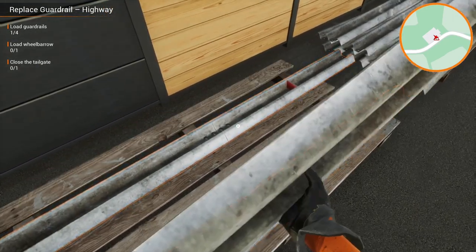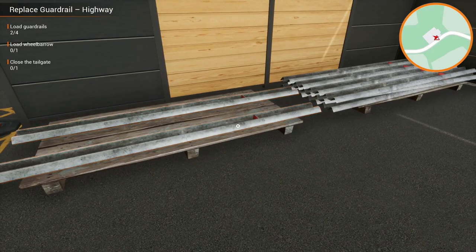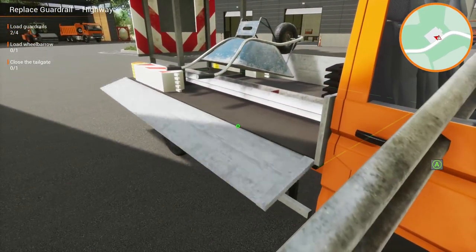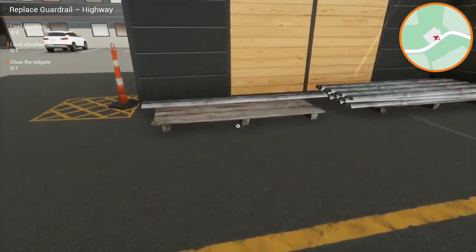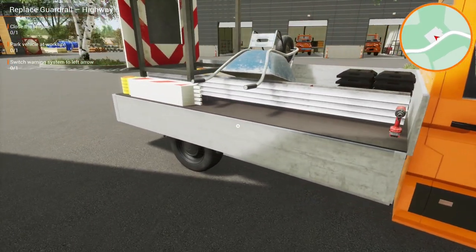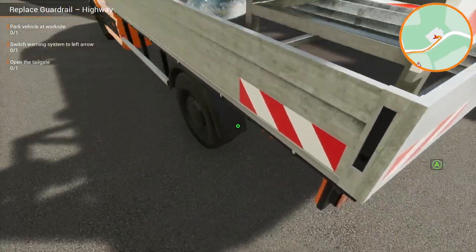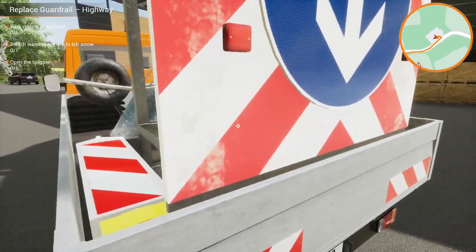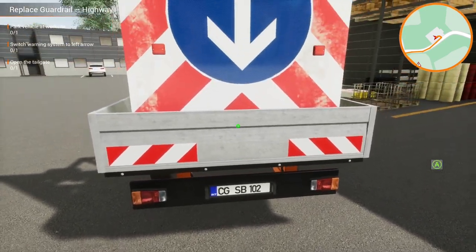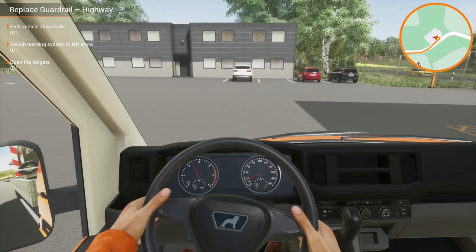Hopefully it's not bugged out because I need to do things in a certain order. We need quite a bit of equipment for this first job. Okay, close the tailgate — they're all closed now. The vehicle worksite switch to warning arrow. Okay, we're going to head off now. Let's turn her on and get out into the real world.